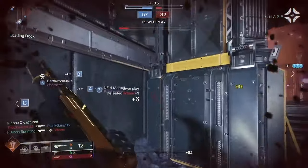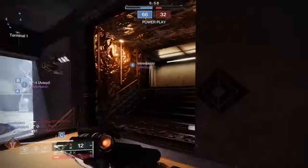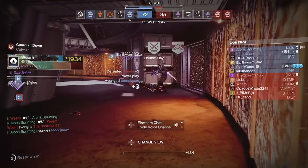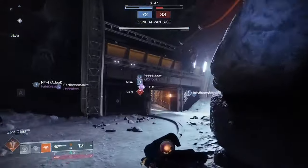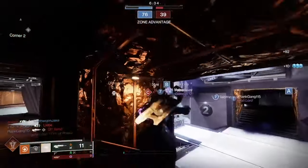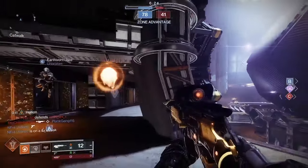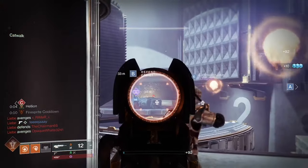I'm probably going to try for Heal Clip and Precision Instrument, but To the Pain and Eye of the Storm is the roll I'll chase most. Keep Away with Precision Instrument or Eye of the Storm are both great too. The weapon's design is unique and it really changes the feel of 120s — it moves away from that old tech-mechanic vibe. It's cool, it's fun, it feels more consistent. On paper it may not be the greatest among 120s, but it's right up there. Go get a good roll and have fun.